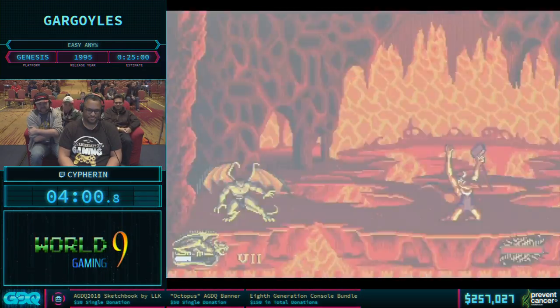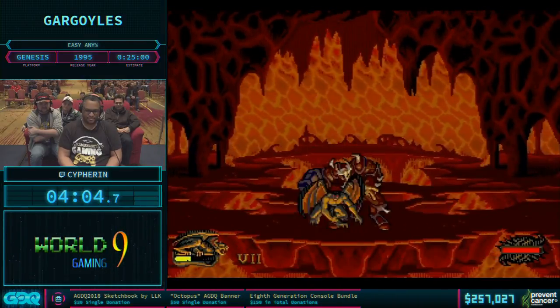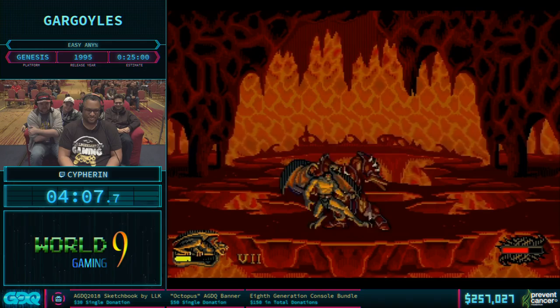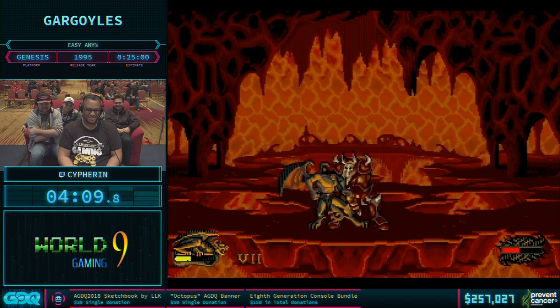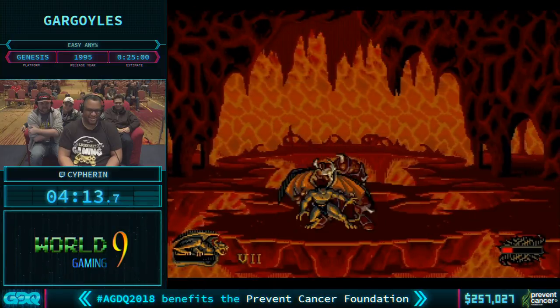Very impressive looking boss, but it's actually the easiest boss in the game - because here's where we invoke tickle strats. Call him Elmo, everybody. Tickle, tickle. Oh, I broke it - get him again. He made fun of me. He didn't like me making fun of him.